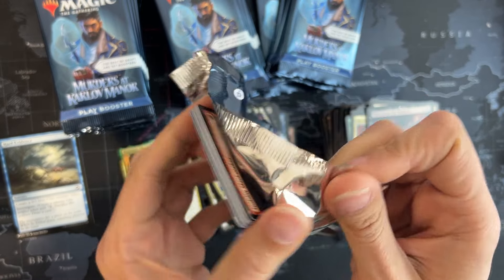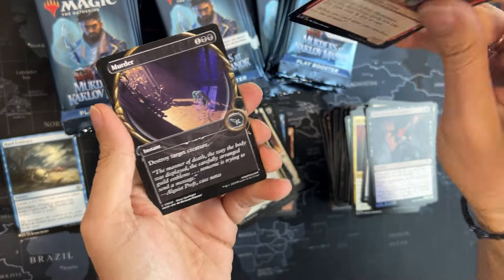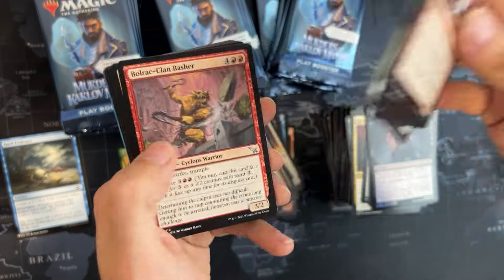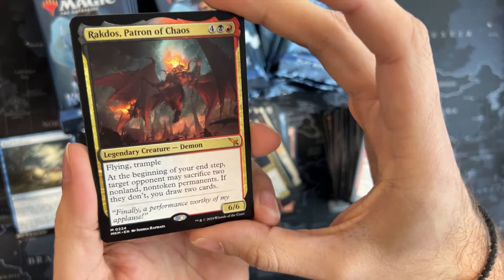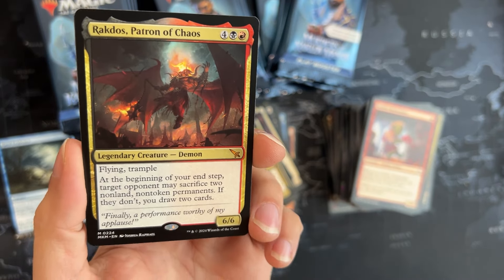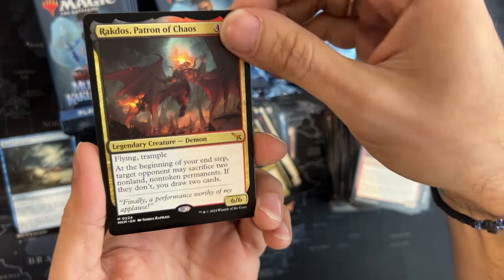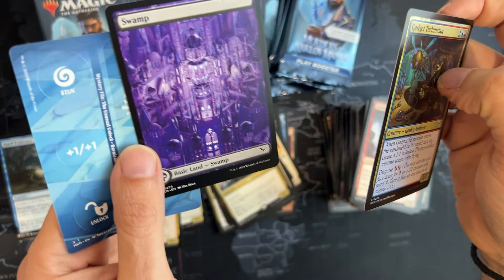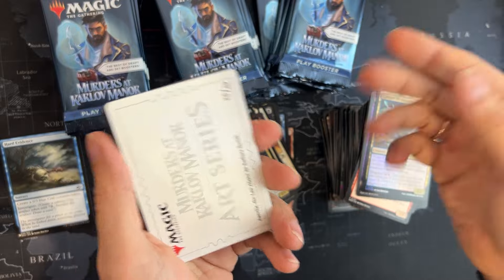We got the Murder reprint — another interesting reprint, at least the art is something special. Oh, Rakdos, Patron of House — a 6/6 flying trampler. At the beginning of the end step, target opponent sacrifices two non-land non-token permanents — if they don't, you draw two. That's a nice one, a bit heavy on the mana cost though. That's a nice one, I'll take it.